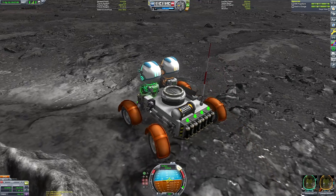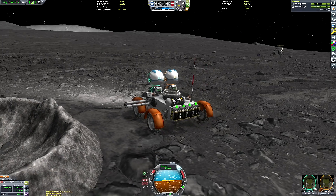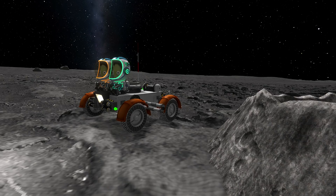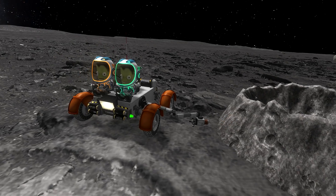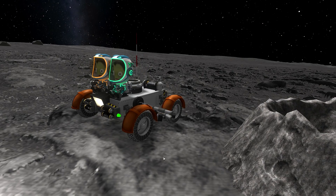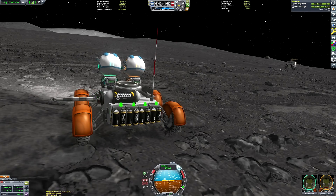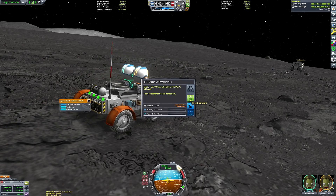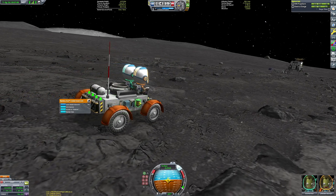I wanted to scan this little crater. The crater I'm trying to maneuver into a scanning position for is not part of the Parallax mod — it's part of the Breaking Ground DLC, as is the little robot arm I'm scanning it with. I thought it would be nice, since we've built a rover to showcase terrain, to make it functional and have it perform some experiments. So I brought the scanning arm and we can use it again on Minmus.